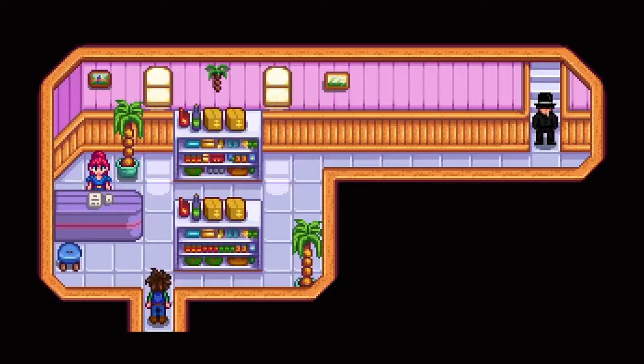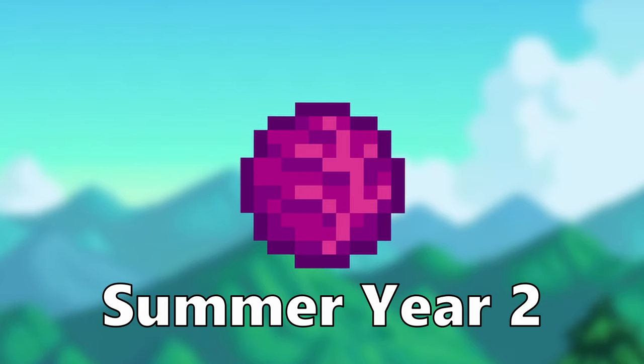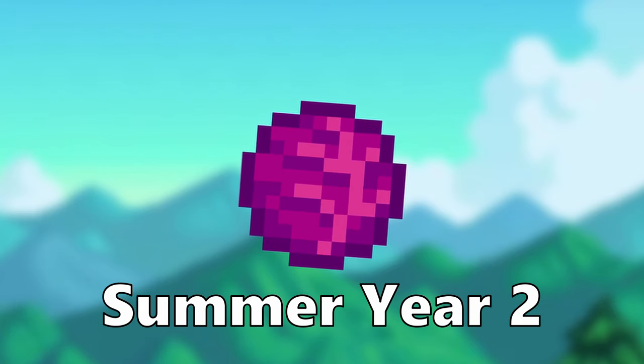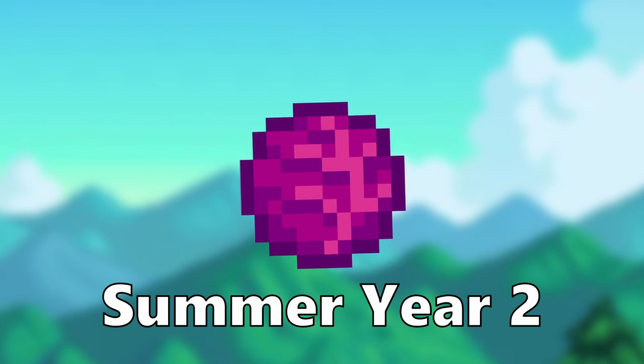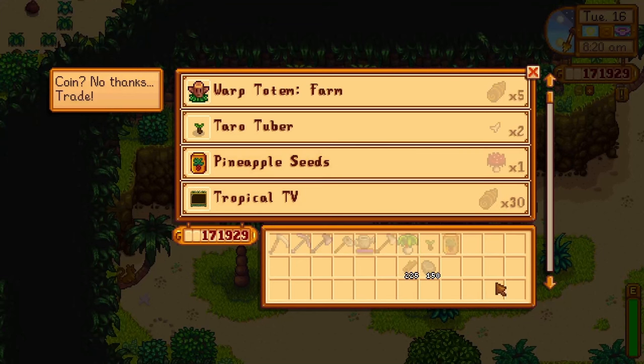Rhubarb can be bought at the Oasis any time of the year. It grows in spring on the farm, sells for 220g, and takes 13 days to grow. Red cabbage can be bought from Pierre's in summer year 2. It takes 9 days to grow and sells for 260g.